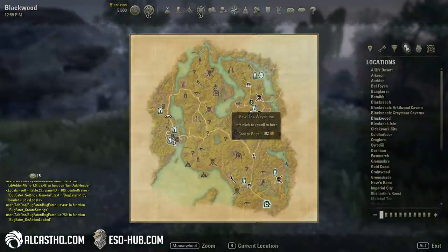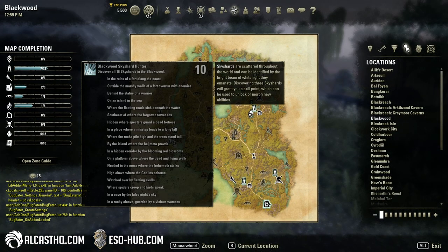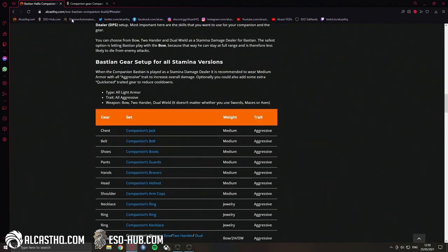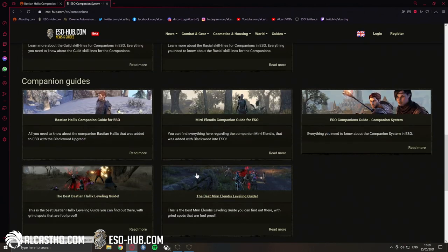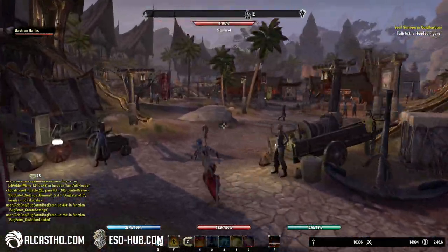All the information can be found on alcushq.com — all the setups are there. On esoHarp you can find a full companion section with all the skill lines, and it also has leveling guides and more.